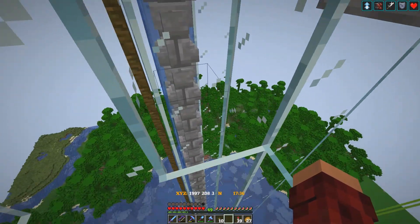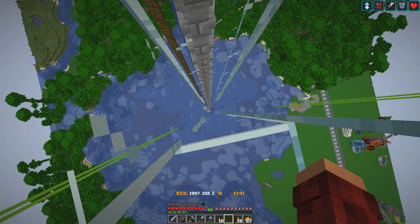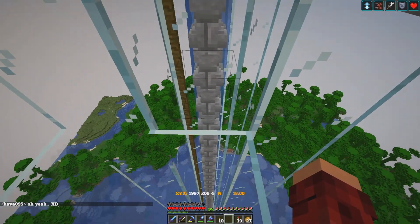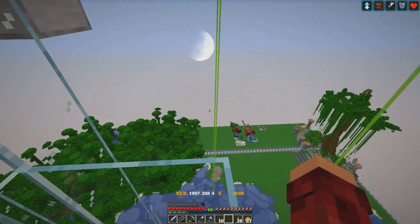We just have to finish up the comparator right there. We also need to put in the sorting system down there. We want to get rid of all the non-stackable items such as the totems of undying, the axes, the crossbows — I think that's it. I think they want everything else. Let's head down to the bottom, get the sorting system all in, and then we'll give it a run.